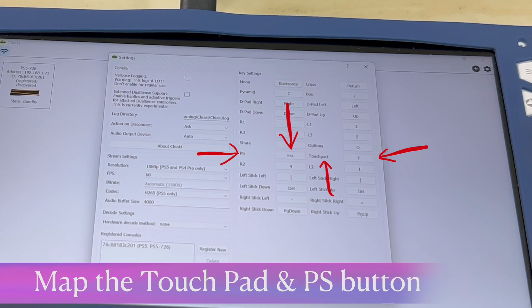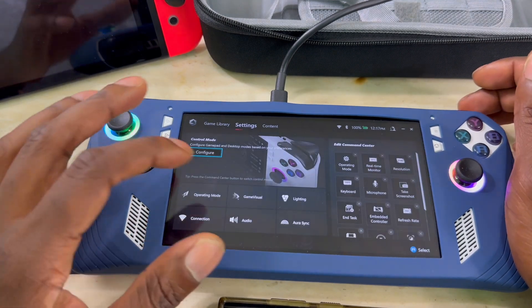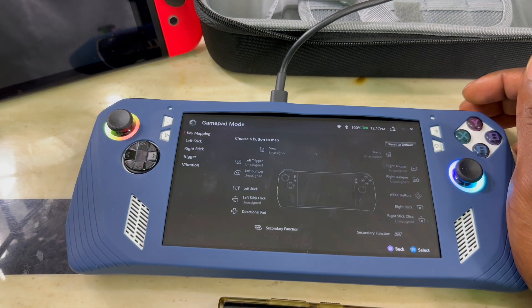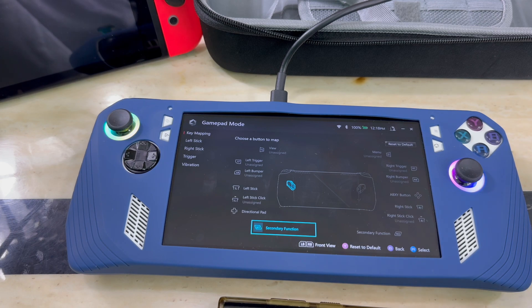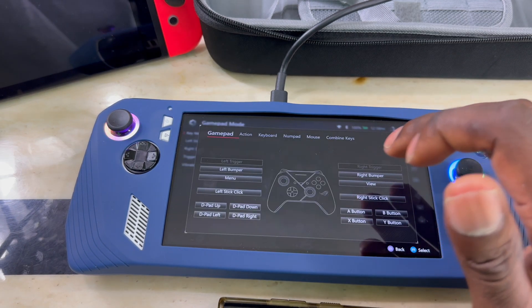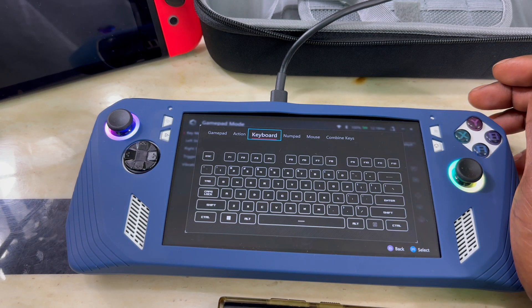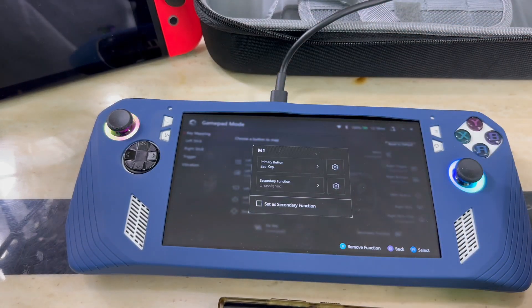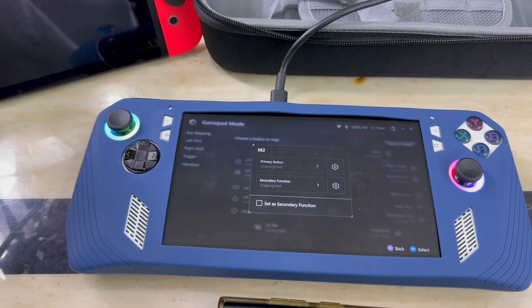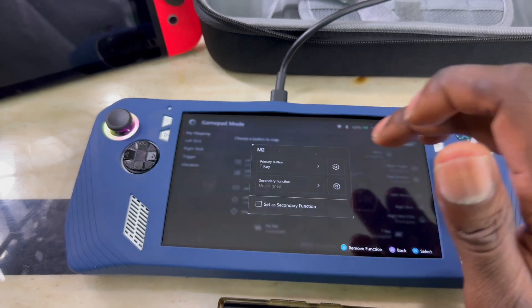Next, make sure you map the buttons correctly — specifically the PS button and the touchpad button. Go back to Armor Crate, then go to the controller configuration. As you can see in the video, map Escape to the touchpad and T to the PS button. Assign those to M1 and M2, which are the back buttons on the ROG Ally. Once done, pressing M1 inside a game will act as the PS button and M2 will act as the touchpad.